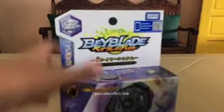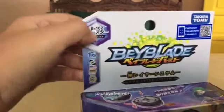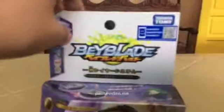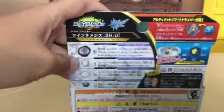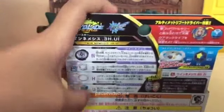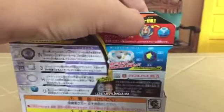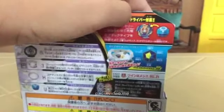This is Twin Nemesis 3 Hit Ultimate Reboot, Takara Tomy B102 Booster. It's a burst system, right spin, attack type. It's owned by Norman. It tells you how to do the smash mode and bother mode. There's the Twin Nemesis layer, the 3 disc, Hit frame, and Ultimate Reboot driver. I don't have the Strike God chip yet — I'm going to try to find it.